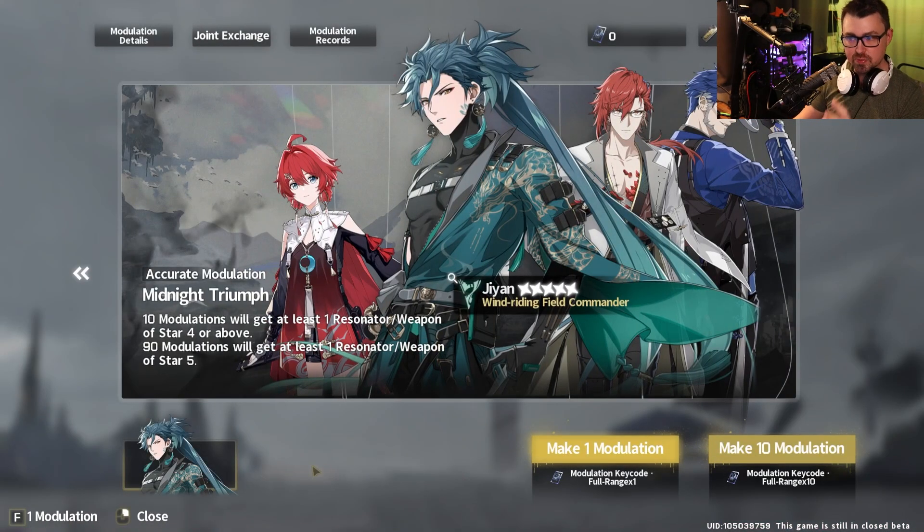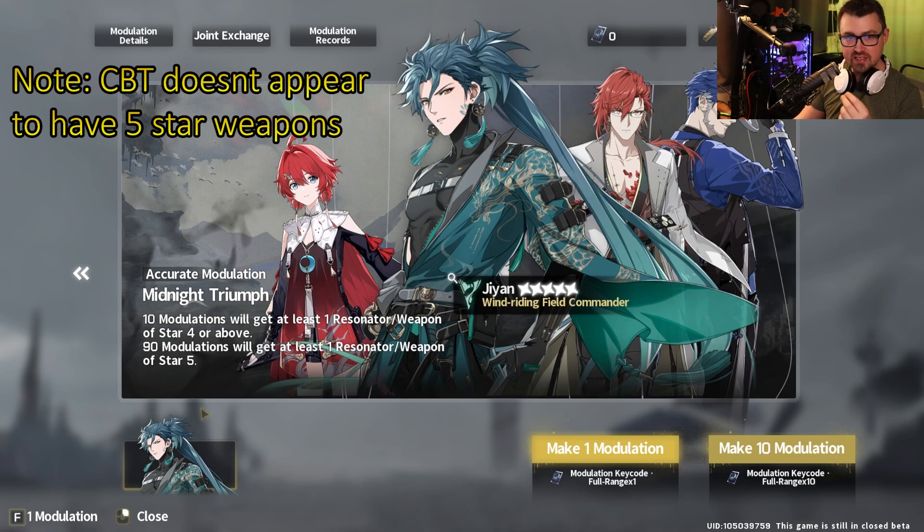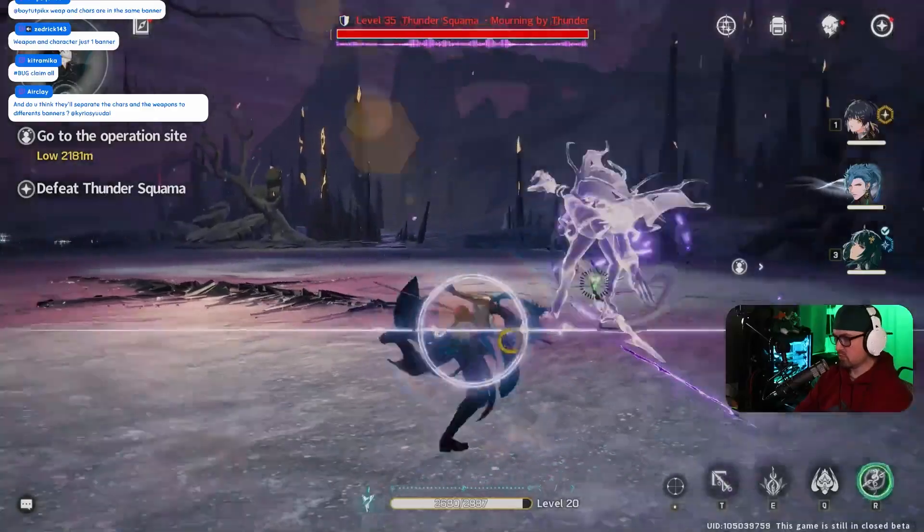Now talking about the banner specifically — we just talked about weapons, resonances, and dupes. There's only one banner. There's probably a standard banner too, but maybe there's only ever one banner. This is a great system: you can pull weapons and characters off the same banner. The one thing I will say is that 90 pity to get a resonator or weapon is a little deep. And if you don't know, you do have a 50/50 — I'll talk about that in just a second.